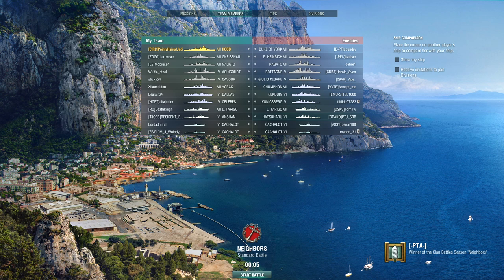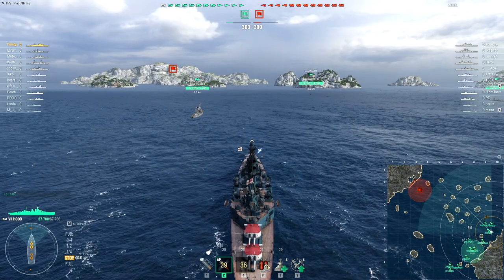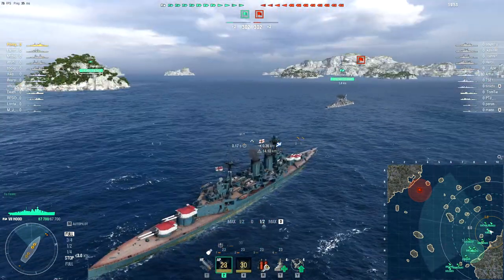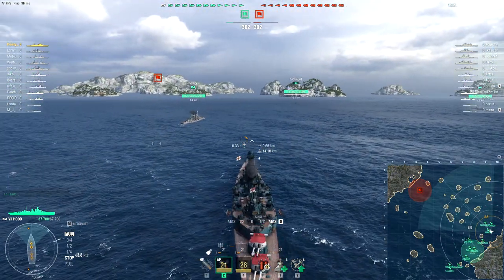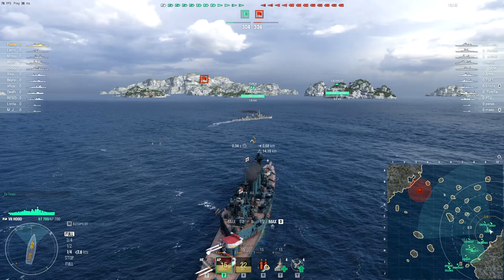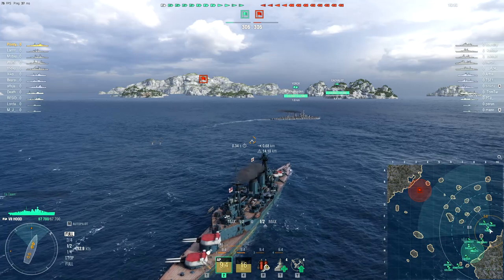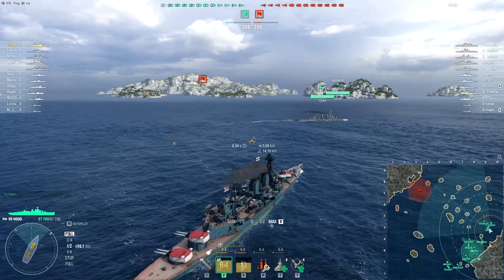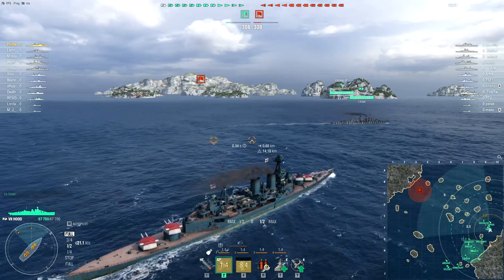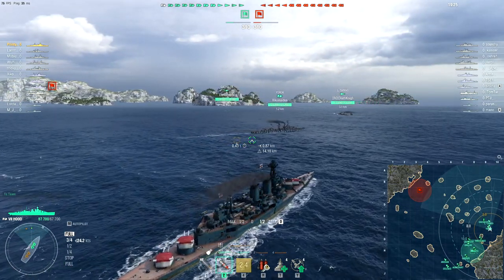We got top tier which is great, but it's a standard game and there are two submarines per side, which is less great. I have the Azur Lane Hood captain — I think it's the only Azur Lane captain I know for sure is actually on a ship. Maybe I have others languishing in port.